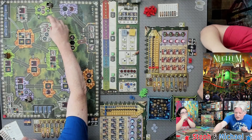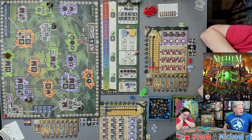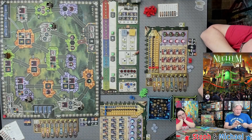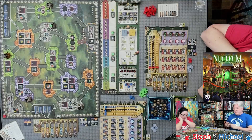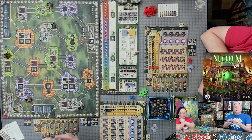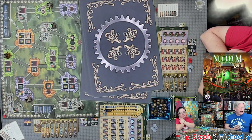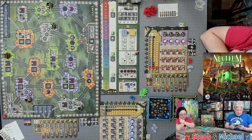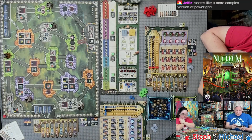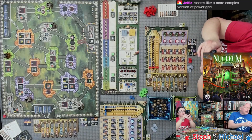The nucleum plants currently can only process coal, but when a nucleum token is placed in the power plant, it can process uranium into nuclear energy — which is called nucleum, and that's where the game's name comes from. Cards with gray backs are for solo play; if you're not playing solo, set those aside along with the solo die. Shuffle the gray-backed setup cards and deal off the top three.